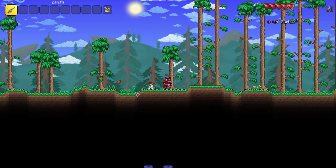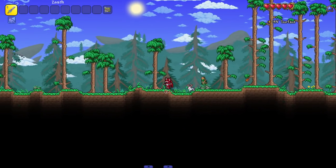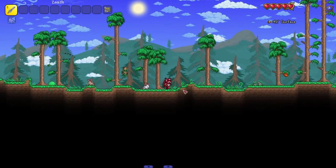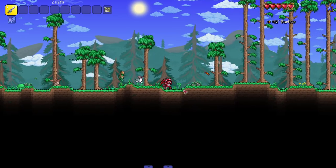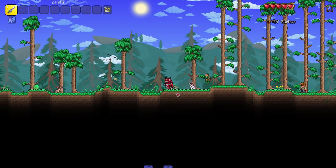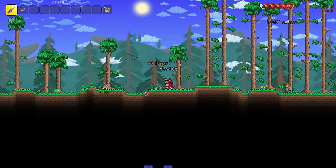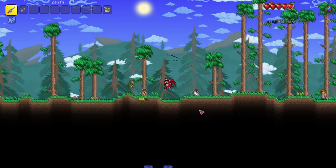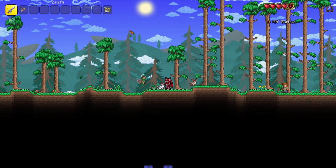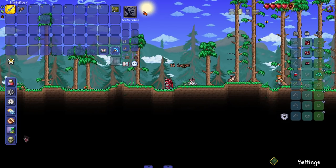We got another new enemy coming in - the spriggan. I know spriggans from Skyrim, but I'm pretty sure they're just folklore. A lot of this mod seems to be cryptids and folklore stuff, which I really mess with. That's some of my favorite enemy inspiration in video games.